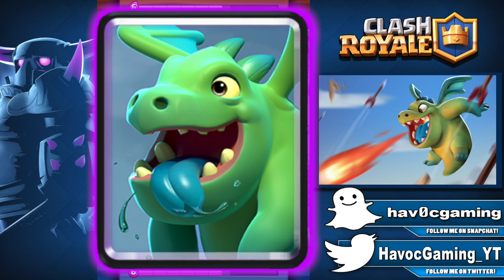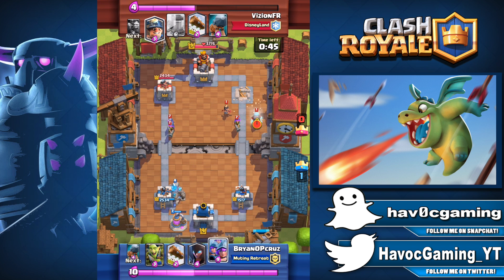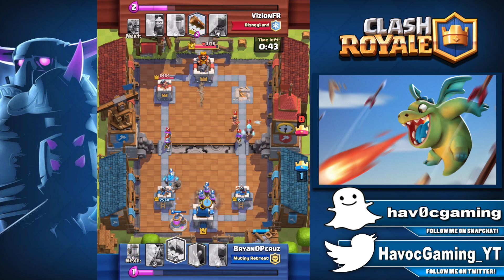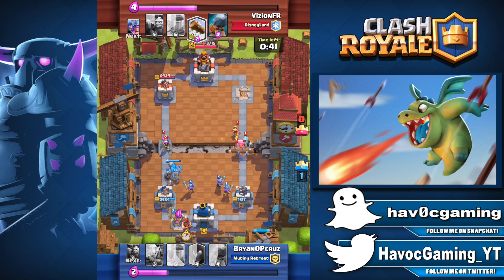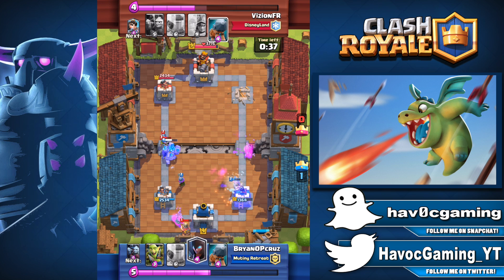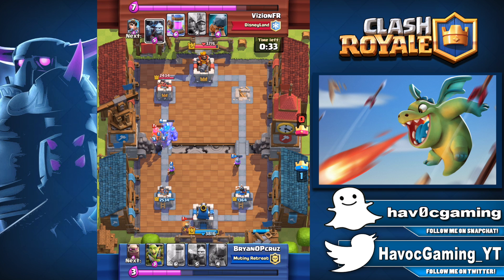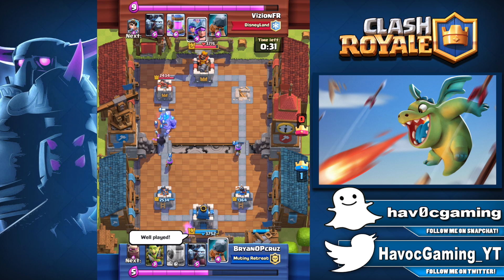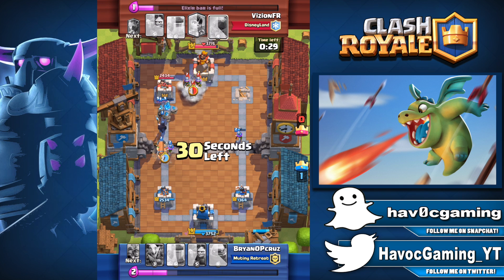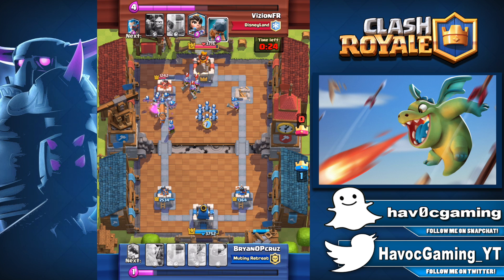Number 12: The Baby Dragon. I've been using this little guy for as long as I can remember. It's been on my main deck for months and even though I've recently swapped it for the Hunter, that's just personal preference. It's a medium tank, does splash damage, and it also flies. For only 4 elixir, you literally can't ask for more. As of January 2018, this card has a usage rate of 19.3%, almost at 20.